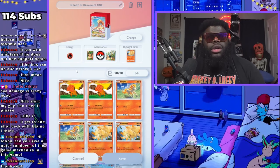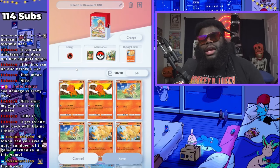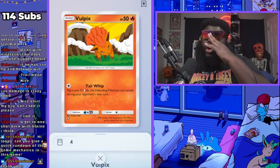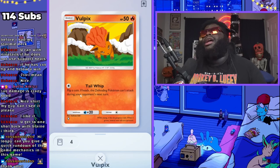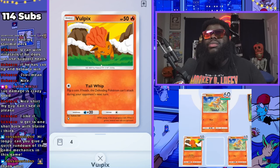If you go first, you get first access to evolutions, but you do not get an energy to use on your Pokemon. So if you look at Vulpix right here, you'll notice that Vulpix has an attack — Tail Whip. Flip a coin. If heads, the defending Pokemon can't attack during your opponent's next turn. This attack can only be used when you're in the active position.